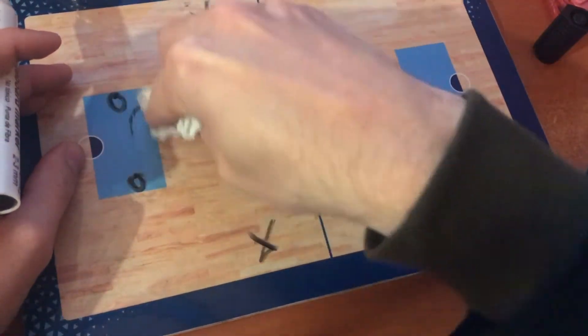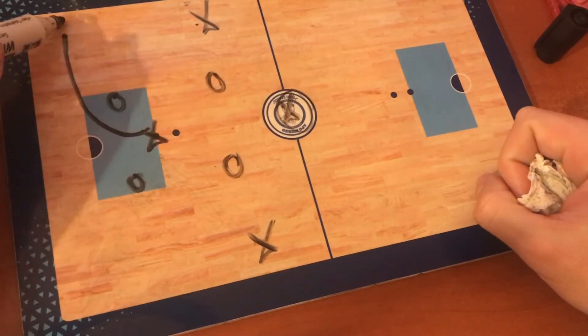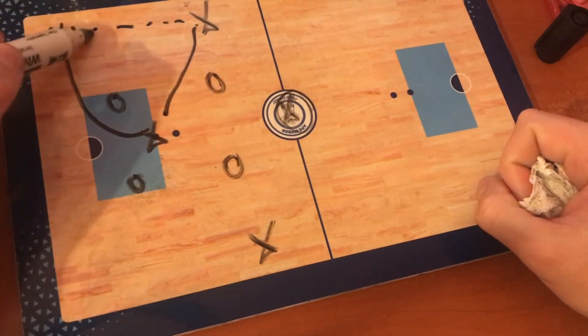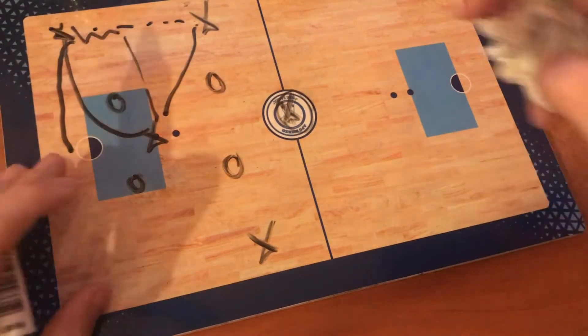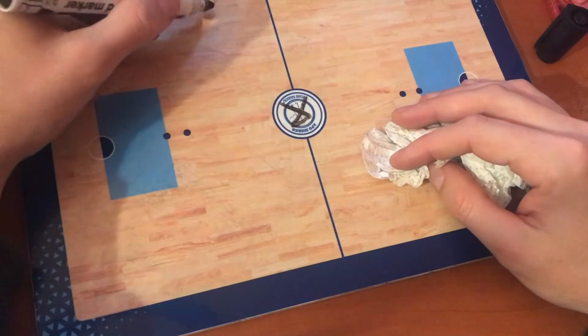Besides everything we've discussed, the top player can also move here — he can pass the ball and go behind the net. Another option we have when on square is using this movement.